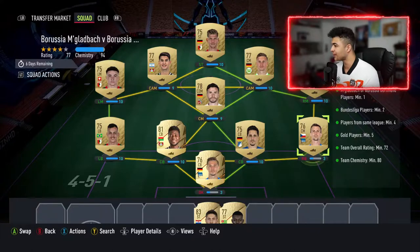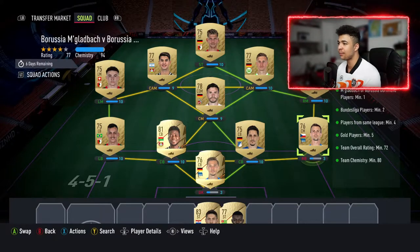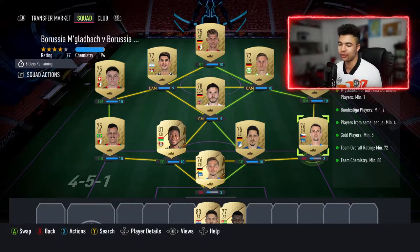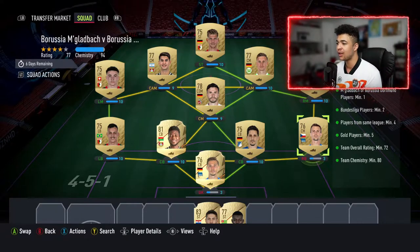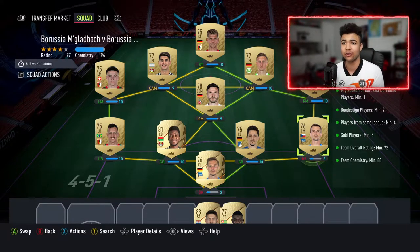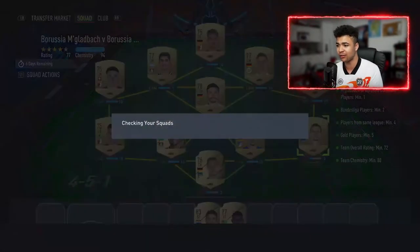Welcome back to the next SBC — Borussia Dortmund versus Borussia Mönchengladbach. Mönchengladbach or Dortmund players minimum 1, Bundesliga players minimum 2, players from the same league minimum 4, gold players minimum 5, overall rating of 72, 80 chem is the requirement. We've got 77 overall and 94 chem. We're just going to run this as well — all done out of the club.